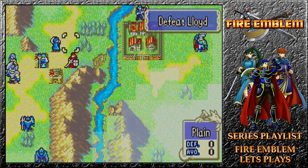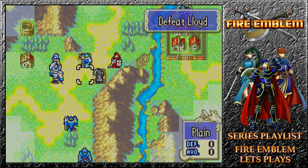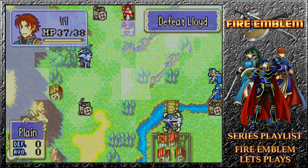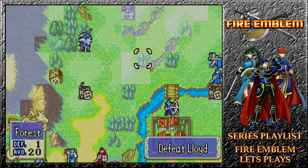Matthew can move to here and use a Vulnerary — he's nice and safe. If we want, we can use Heal, Ninian Dance, then pull back. We could attack again if we really wanted a tiny bit of extra damage, but this is what we're after. We still can't rescue Wallace. The only other option is to get Lindis up as far as possible, unless someone else can recruit him.